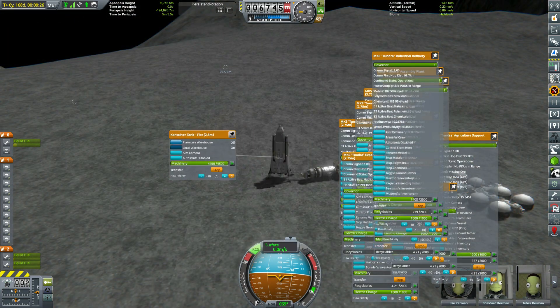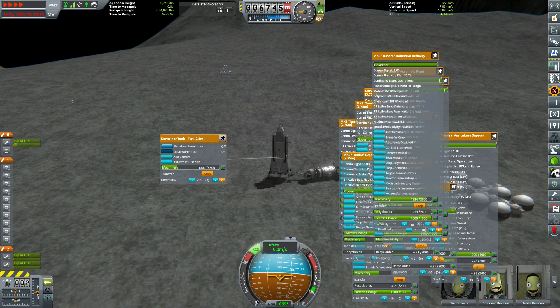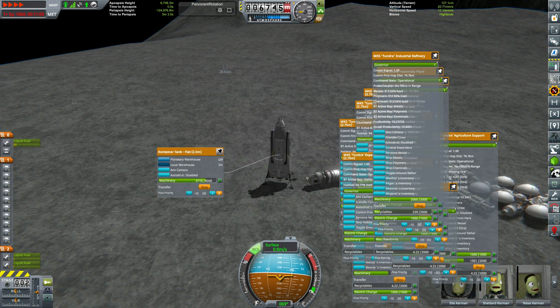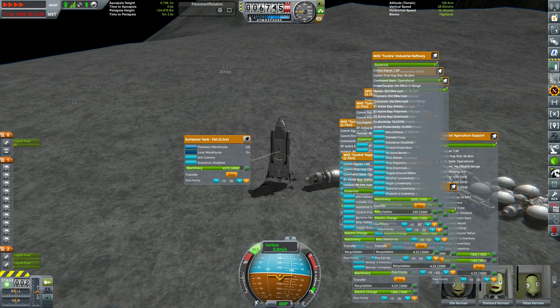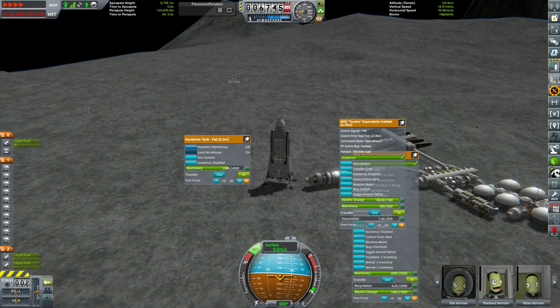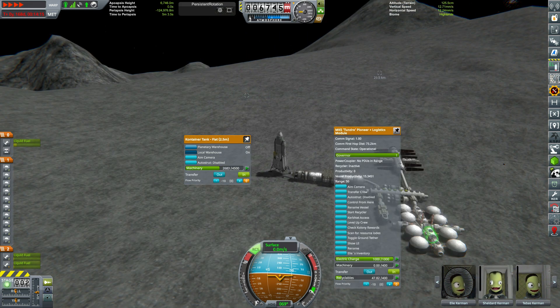We finally landed the Asteria at Artemis and we've transferred our crew into the base. What we're doing now is transferring the rest of our cargo, because I found out at the end of the last episode that the productivity of a module is directly tied to the amount of machinery in the module. Machinery is a resource you use very small amounts of — something like one a day — just to keep things ticking over. But the productivity of each module is directly tied to how much machinery is in said module, so as you use it the productivity actually decreases. I'd saved weight by draining machinery out of all the modules and then realized that none of my modules were going to actually produce anything.